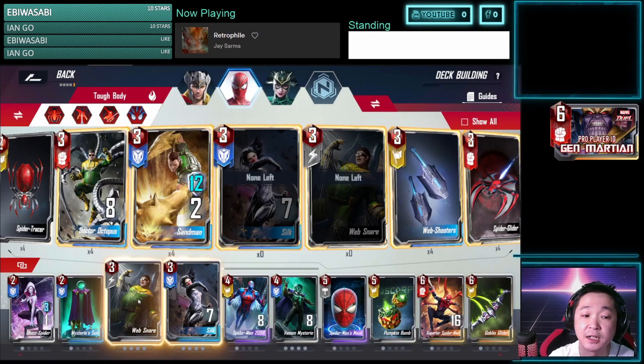Web Snare gives us the opportunity to attack first by web-snaring opponents. We also have Venom Mysterio in case you're going the Silk route to give you more units. I have one copy of Superior Spider-Man following Darth Plato's template — he has two, but I only have one.